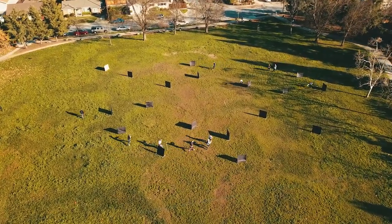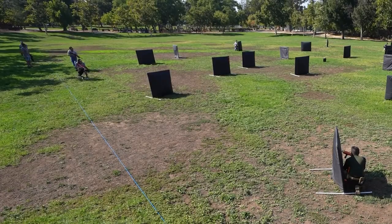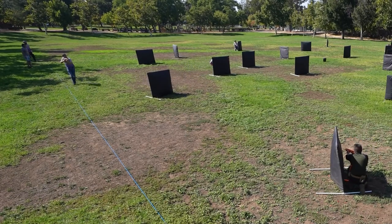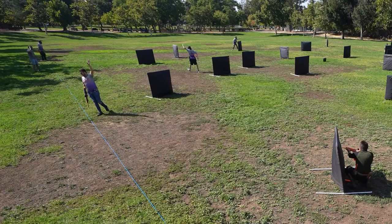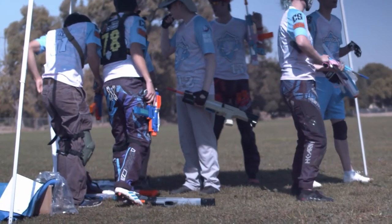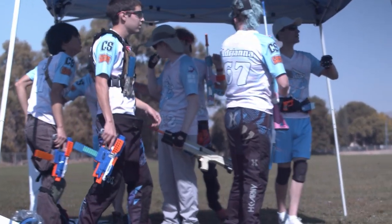Once on the field, players may move freely, taking control of hill points and tagging opposing players out. When a player is tagged out by being hit by an opposing dart on their person, gear, or blaster, they will immediately raise their hand above their head and take the quickest route back to their spawn while avoiding any active play. These players may continue to communicate with their team, but may not leave any gear they were holding on the field once tagged.